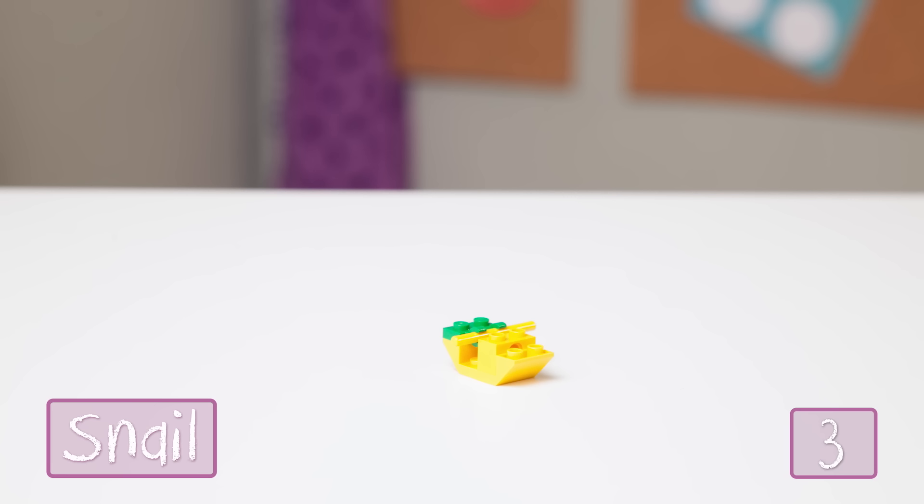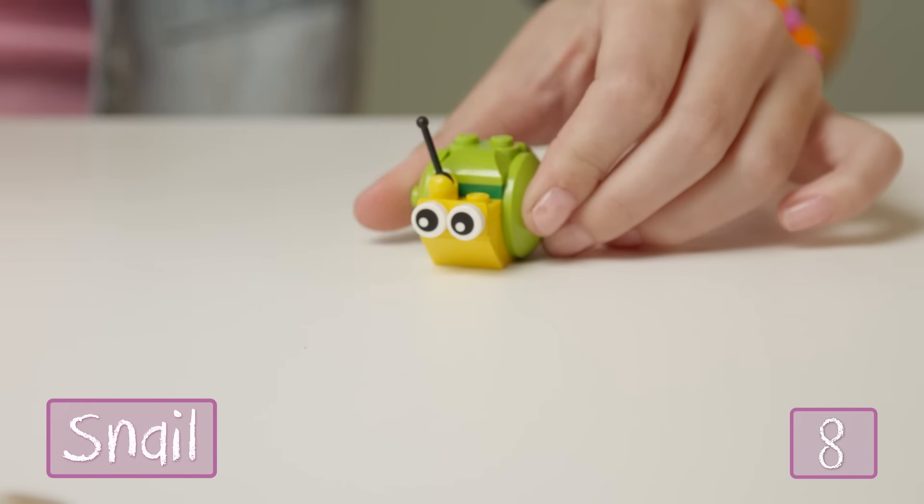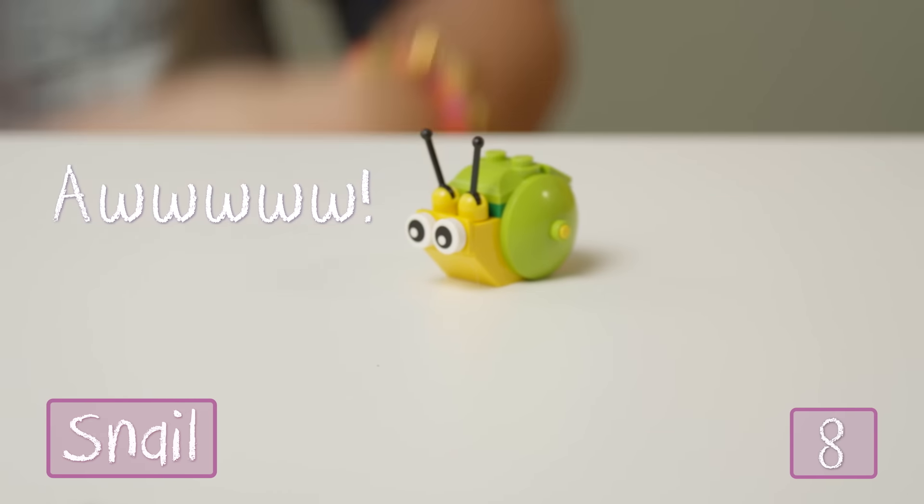As usual, we need to open the box. Inside you'll find four bags: one, two, three, four. And of course, the instruction booklet. The first instruction is to open the bags and sort the pieces by color. So let's do that!